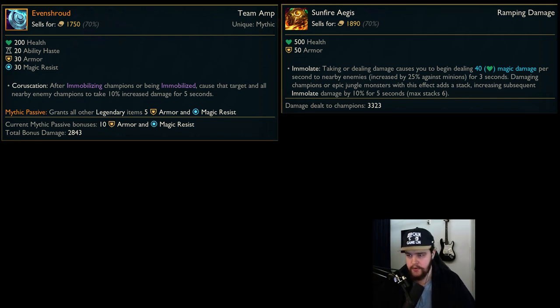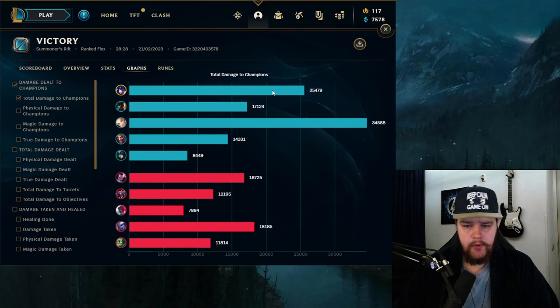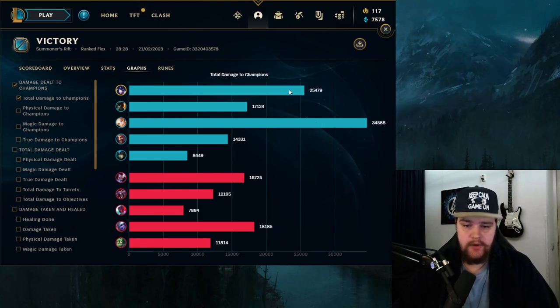That's it for Sejuani — see you guys in the endgame stats! So for the endgame stats, I ended up doing 25.5k damage which is very respectable. Obviously I didn't out-damage the Lux, but I'm not expecting to do that as a tank. I still out-damaged the rest of my team by a good margin though, which is quite nice.